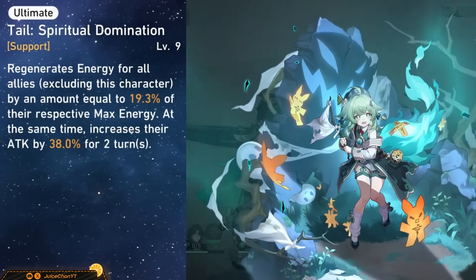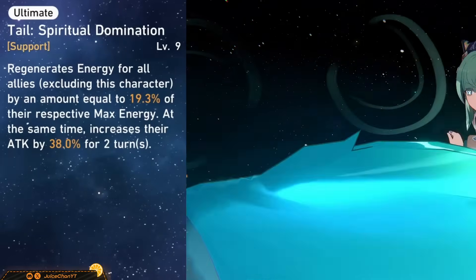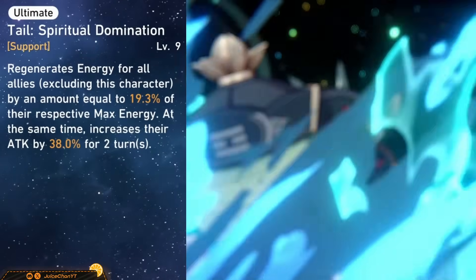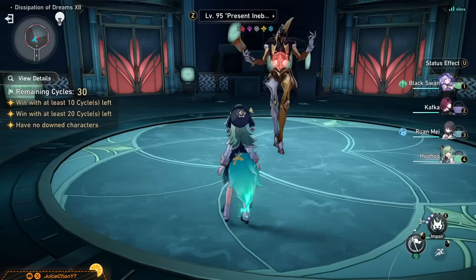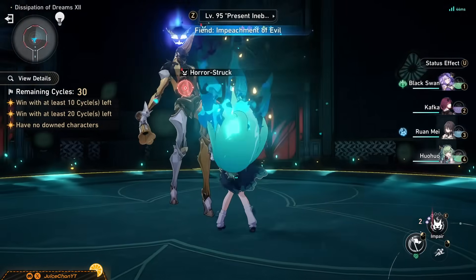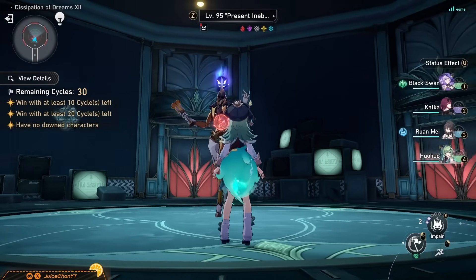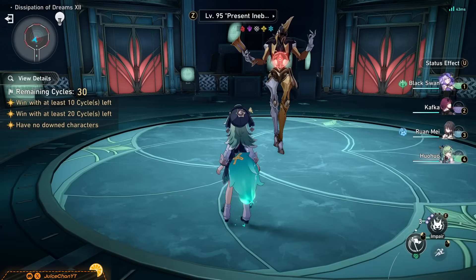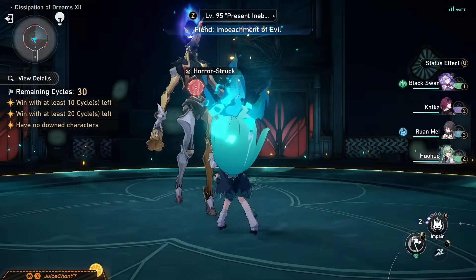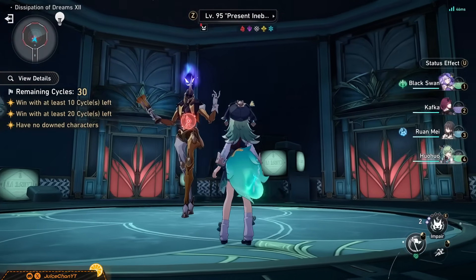Her ultimate is very good. She gives energy back to all your teammates depending on trace level, and will also slap a hefty amount of attack percent onto them — this is the DOT team's dream. Her technique will scare enemies in the overworld, causing them to run away from Huohu, but if you can catch up and hit them, there is a 100% base chance for all enemies to have their attack reduced by 25% for two turns. In MOC it's even better since the enemies can't run away from you.